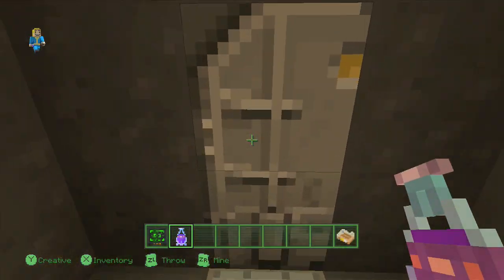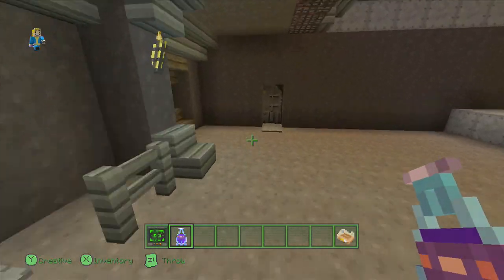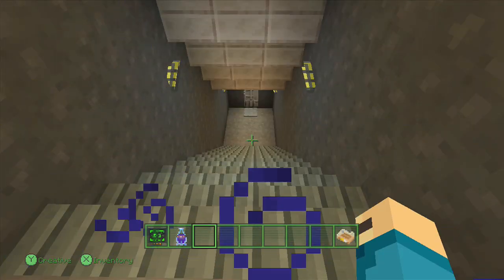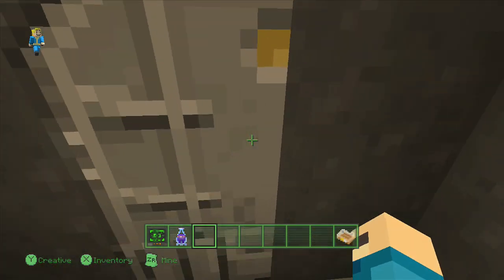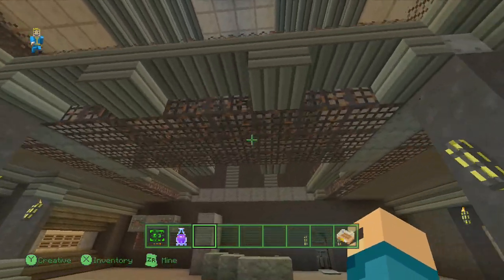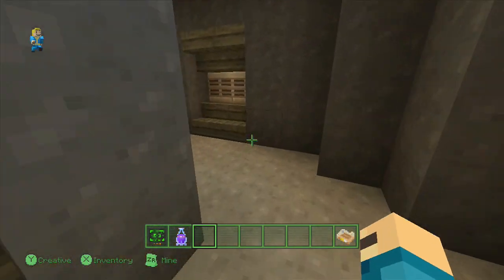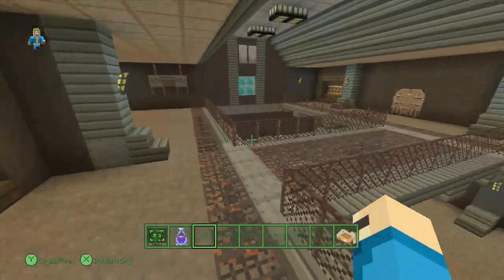I might even make a mistake in this video, so don't worry if I do. I believe we go down here. As I predicted, I messed up the paths, so it's not down there. From this room, you're supposed to get up there — you need to go up these stairs. And once you're up here, it should take you directly to it. Yep, right here.